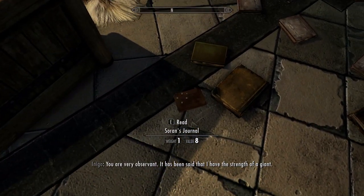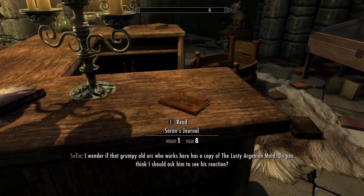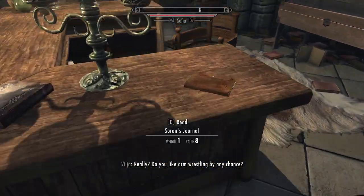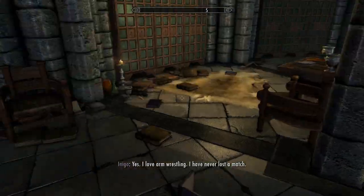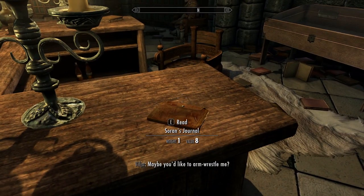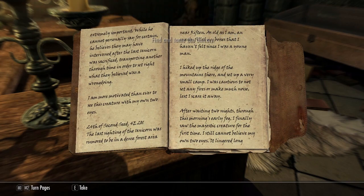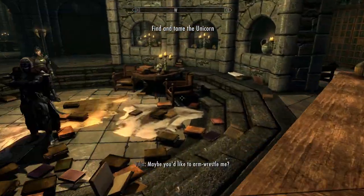You're going to want to be looking for this book right here. It's normally on the counter right here, but a little chaos happening here, so it was on the floor right here. So what you're going to want to do is read it — you don't actually have to read it, you can pause if you so desire. Come take that.